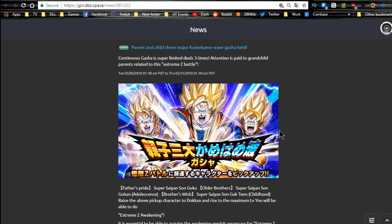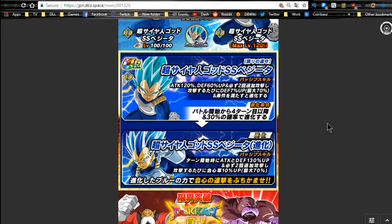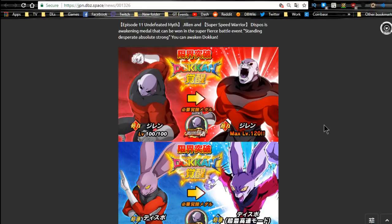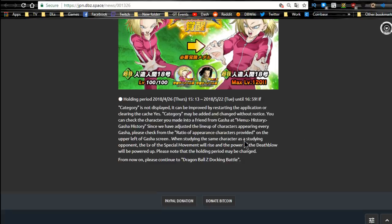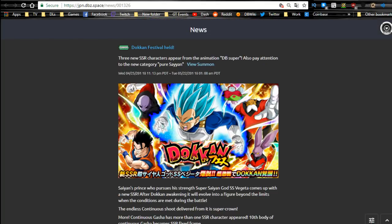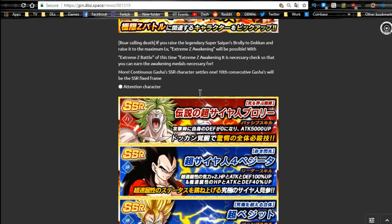JP has so much going on. The major Kamehameha event is running with a banner available for summoning on Goku, Gohan, and Goten. You have the Vegeta banner running - really awesome banner, highly recommend summoning on it. You have Jiren, you have Topo who's a great support unit, you have Vegeta who is just a badass, Dyspo, Rebrianne, Gohan, 17, and 18. It's a very good banner - I've been summoning on it and used all my JP stones. Last but not least, you have the Extreme Z Awakening Broly banner, which has Super Saiyan 4 Vegeta, Vegito, and the OG Broly - actually a really good banner with all three of them on it.